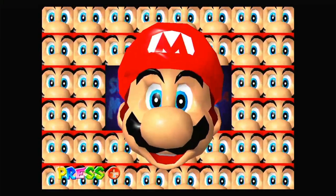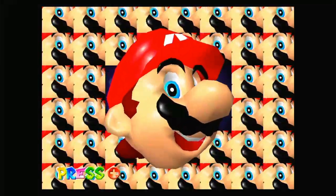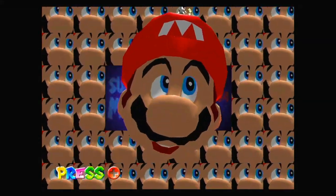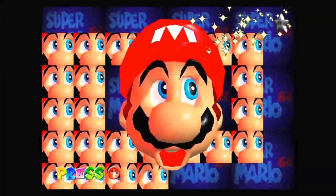I didn't know this, but on the Mario's face screen for Super Mario 64, if you press one of the back buttons, it actually puts Mario's face all over the screen. I don't know if this was in the original version, but it definitely is in the Super Mario All-Stars version. You can also tap the button again and it will go away.